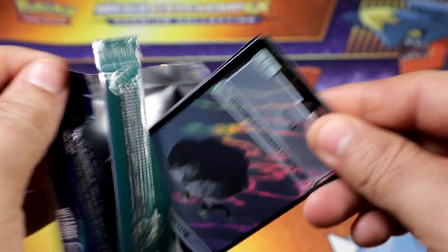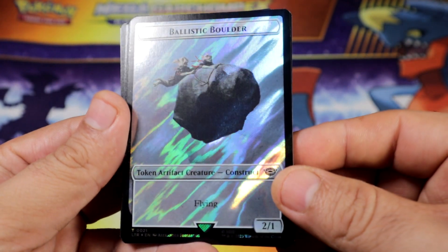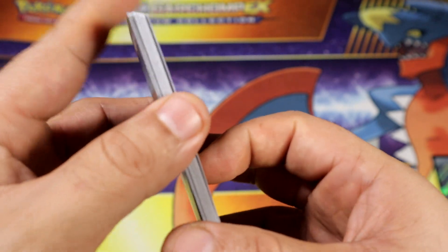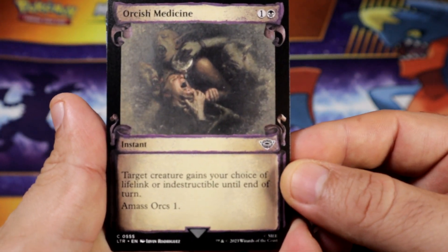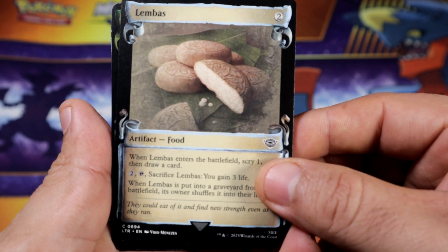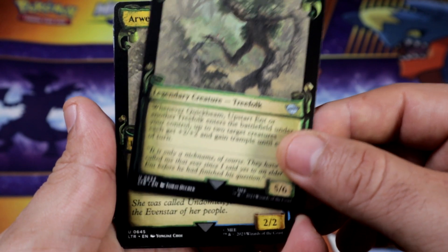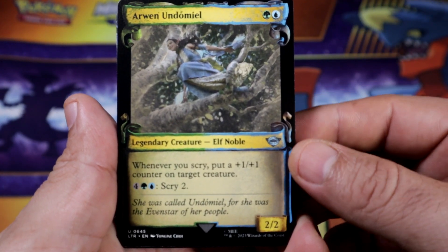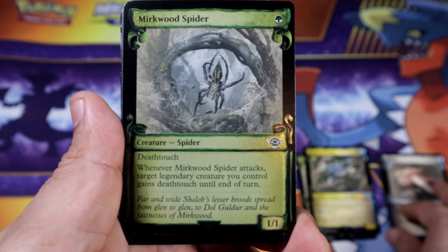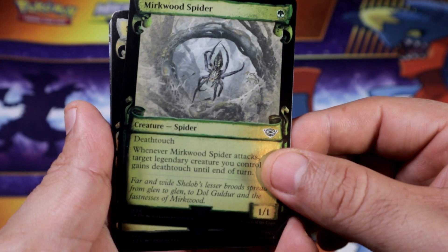We're gonna start with our beautiful token card — elastic boulder and food. First common is archage medicine. First uncommon, second uncommon. There's our first holo other than the token — make wood spider, which is a common holo.